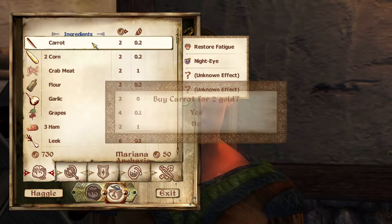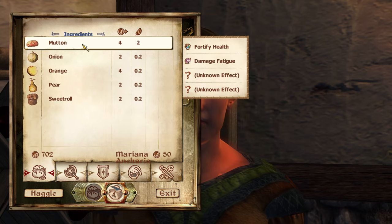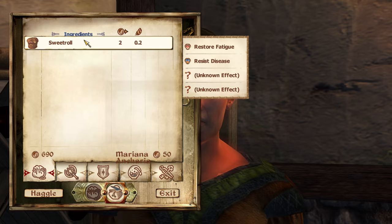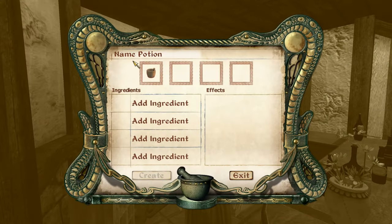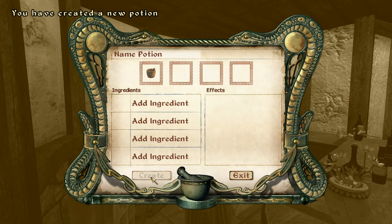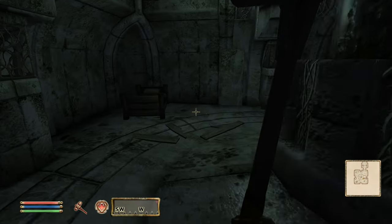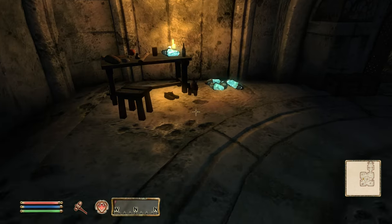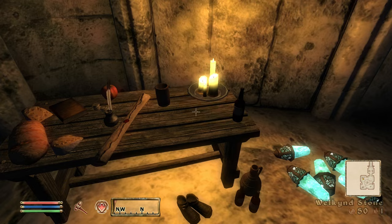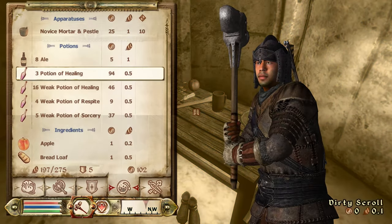If you are looking for some gold early on in Oblivion, food and produce from innkeepers, gardens, and bartenders can be a decent source of money if they're converted into potions and sold back — this will also level up alchemy in the process. If you're not looking to stain your fingers with reagents, Ayleid ruins are consistently full of items that merchants will pay a good coin for. The blue welkin stones in particular are plentiful in these ruins and have a 50 gold value with a weight of 1.